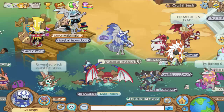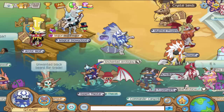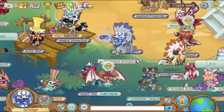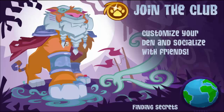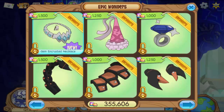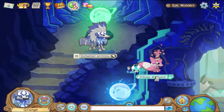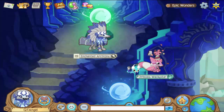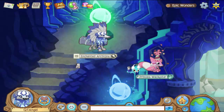I might just lump them all together. Today's and yesterday's new items: starting from yesterday's, the new item was in Epic Wonders and it was basically a gem crafted necklace. These are all the different colors. I like that one — I'm gonna buy that one.